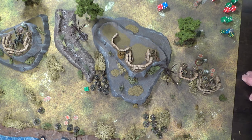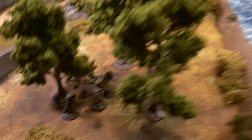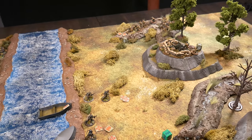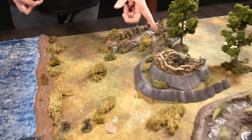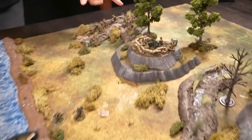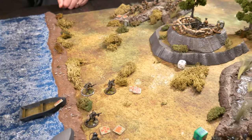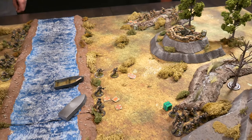The German player fires the Nebelwerfer again, targeting the newly promoted regular Soviet squad. Rolling on a six — the rear unit: no. The front unit: no. Nothing this time. The Nebelwerfer has been firing with some success but this volley achieves nothing. Germans continue advancing squads out of the treeline.